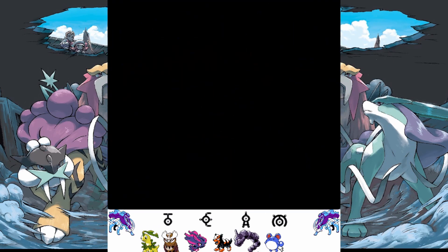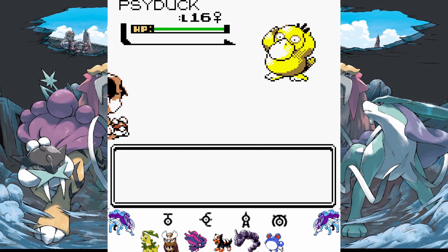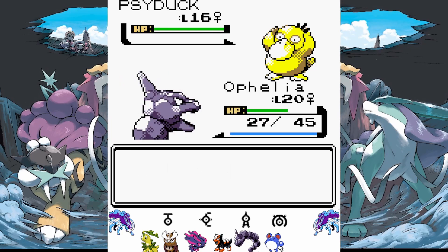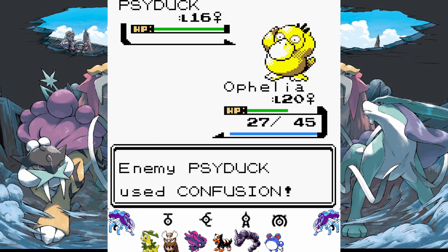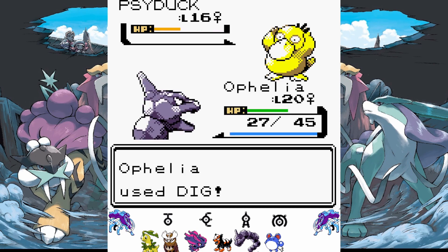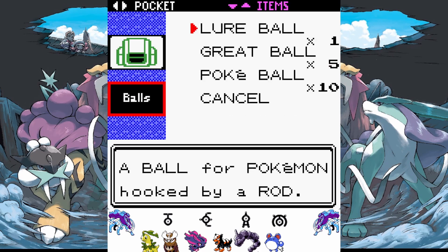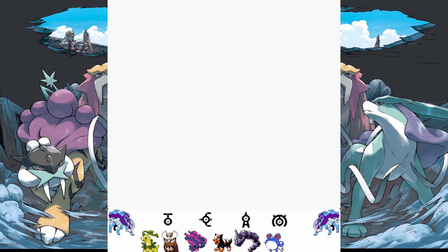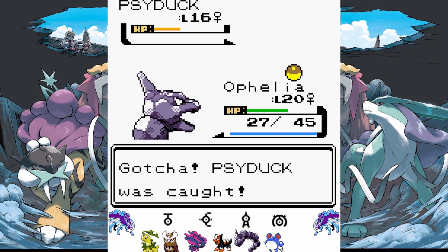Let's see what we run into by surfing here. Seel - that's not surprising. Psyduck - I don't have that so I'll catch it if I can. Much easier to catch Seel than Murkrow.